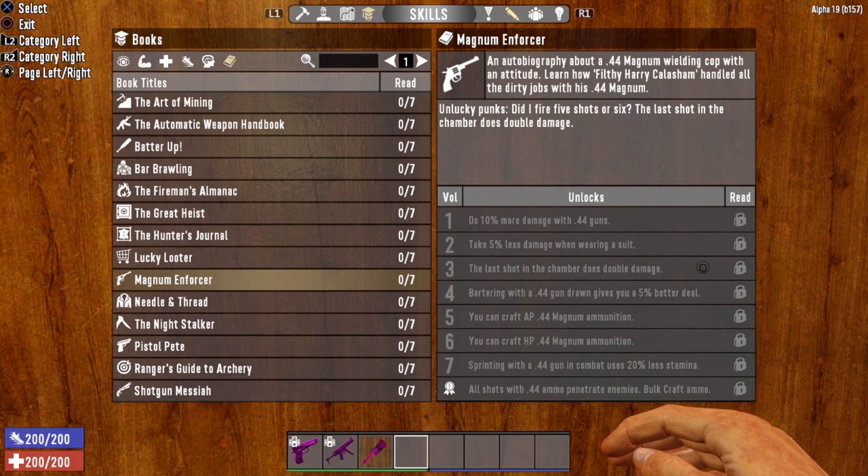Because magnums are revolvers — the .44 Magnum is a revolver that only holds 6 rounds. But the Desert Vulture has a magazine, and usually that magazine holds much more than 6. So does the last shot on the Desert Vulture get double damage? We're going to check it out and see.